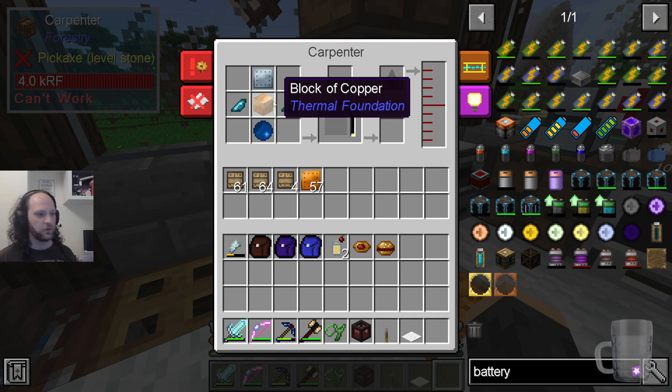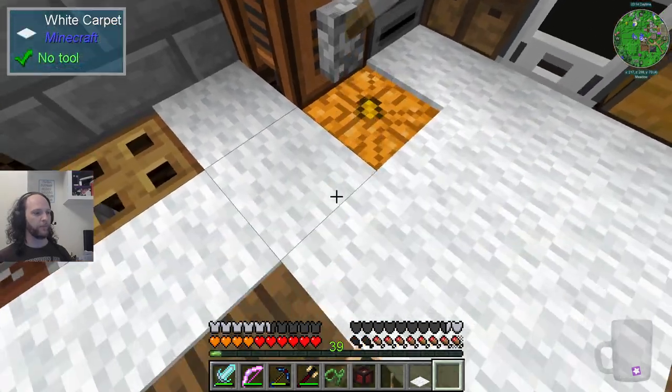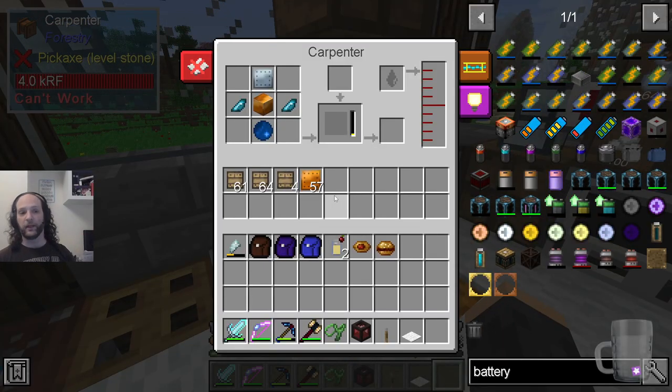If I press plus, it goes in there. I didn't need the items because that is a template. So if you bung those items in here and turn it on again, it will make it for you.